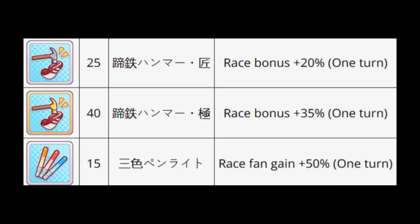The only thing from this list we want to worry about is the gold horseshoe. You can only get three of these, and you'll want to save them for the end segment and use them before every race in the Twinkle series.